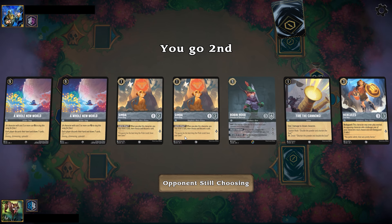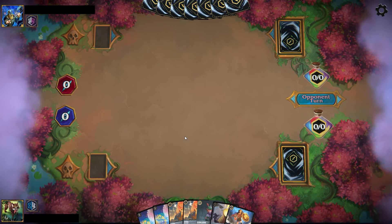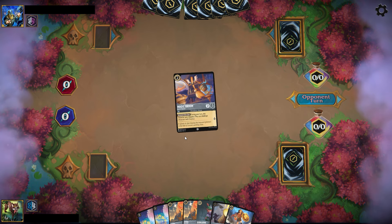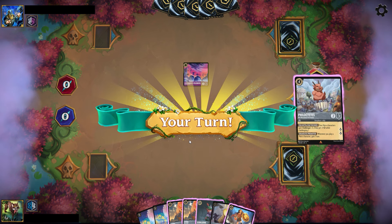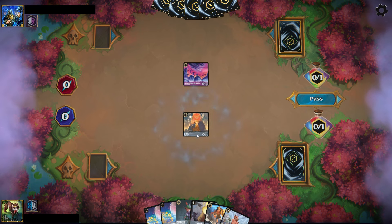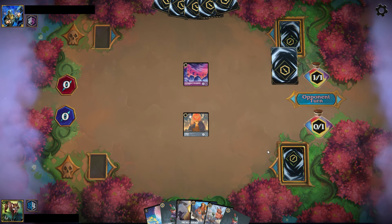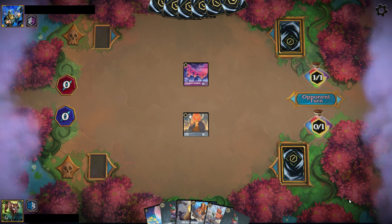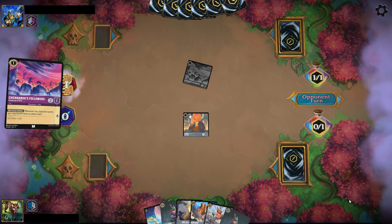With the new Ursula's Return cards we got some nice new hero support on the Steel side in the new Phil, who gains one lore whenever you play a hero, and the new Anna on the Sapphire side. Whenever she quests she gives plus one lore to your other heroes when they quest as well. This deck lets you utilize some of the lower-to-the-ground Steel and Sapphire cards like Simba and Mickey Detective.